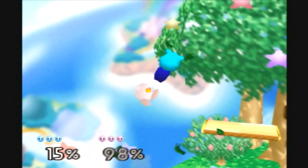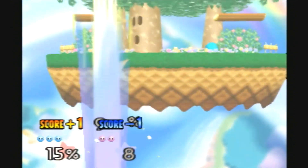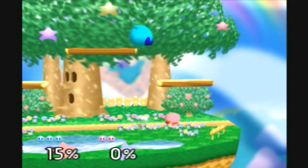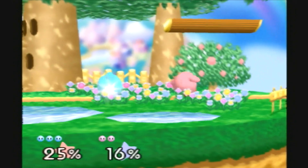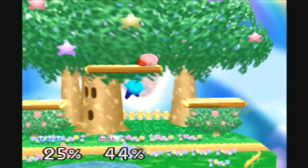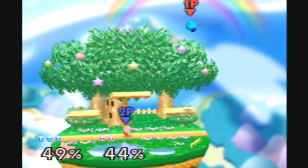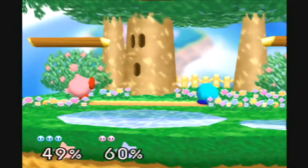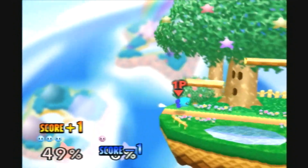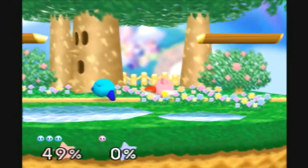Got you right there — see how you can drill someone down? I'm one life ahead right now. Come on, how many can I do? Okay, I was able to do two. I don't know what I did there. You should have done a down-A there — I think a down-A would have been a lot better, the down drill. Kirby's forward smash is so good. Kirby's down smash is pretty good too.